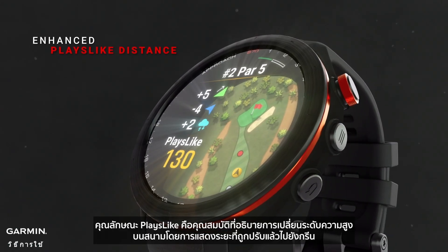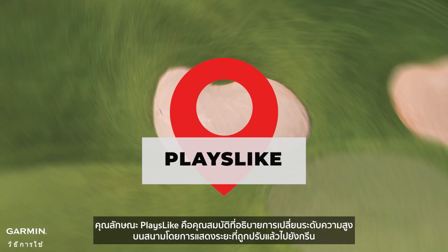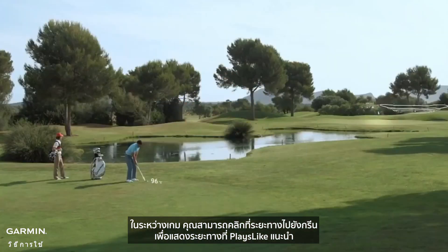The Plays Like feature takes into account changes in elevation and displays the adjusted distance to the green. During gameplay, you can click on the distance to the green to display the Plays Like suggested distance.